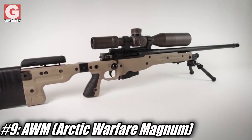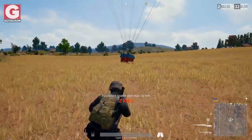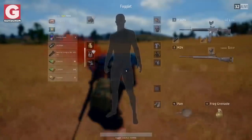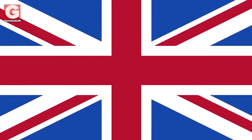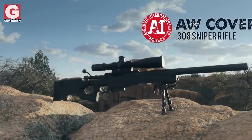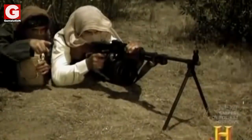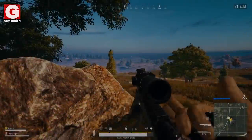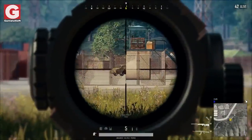Last but not least, we have the AWM. This is by far the most badass gun in the game and every sniper's dream to get their hands on one. As a result, it can only be found in airdrops just like other highly sought firearms. The AWM has been in service since 1996 and is manufactured by British company Accuracy International. As a long-range rifle, the AWM was used by British Army sniper Craig Harrison to score the second longest confirmed sniper kill, eliminating two Taliban machine gunners in Afghanistan at a range of almost 2,500 meters. In-game, it is the only gun capable of killing players in one shot to the head at distances beyond 500 meters.